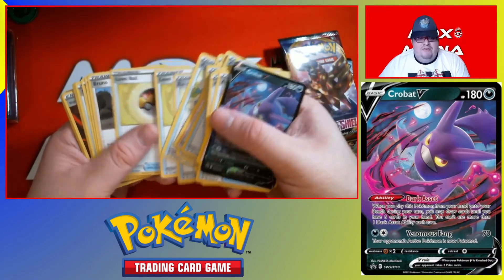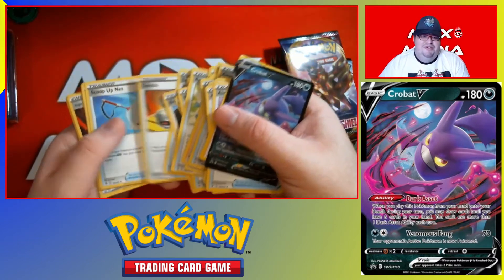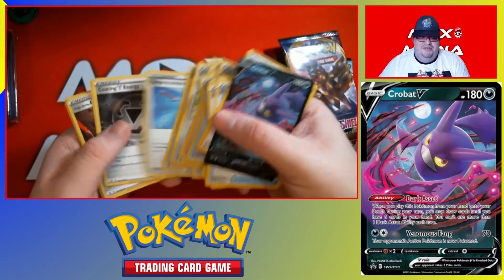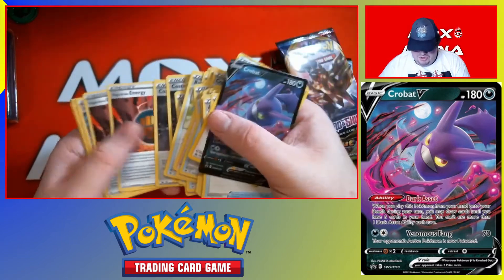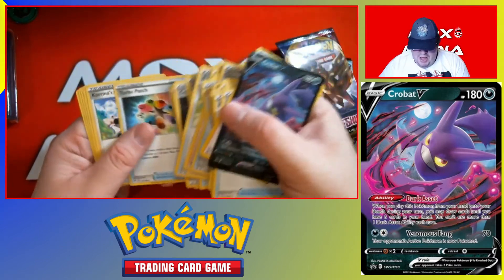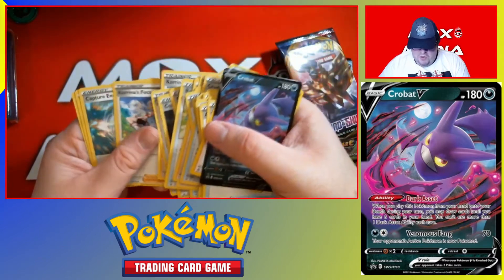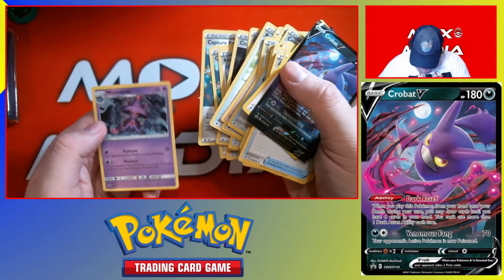Marley's into something in there. Level Ball. Bruno. Switch. Scoop Up Net. Coating Metal Energy. Single Strike Energy. Rapid Strike Energy. Turbo Patch. Korrina's Focus. Capture Energy. And a Mist Madi's in the back right here.